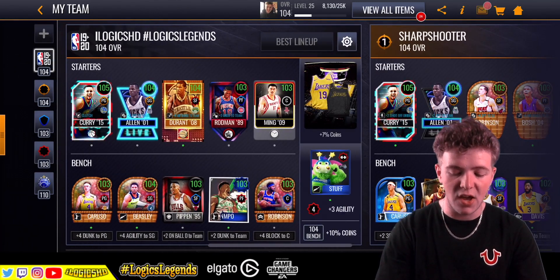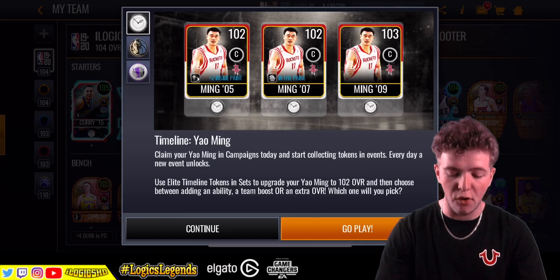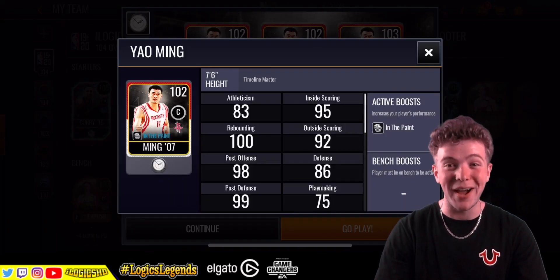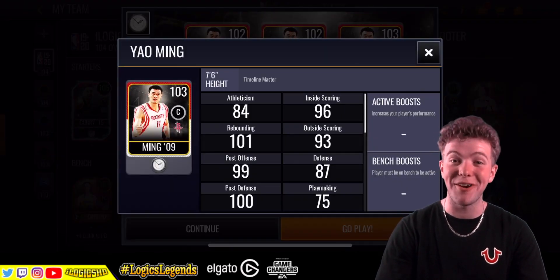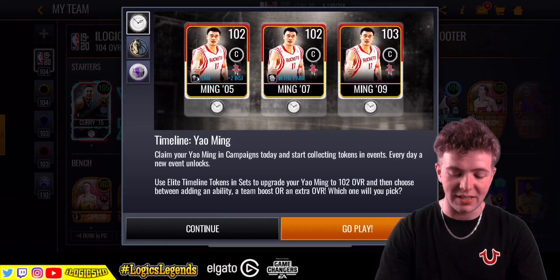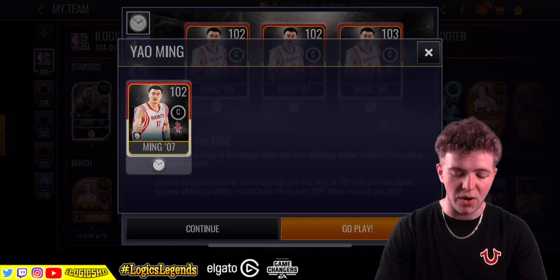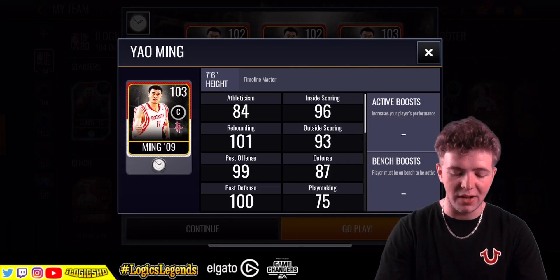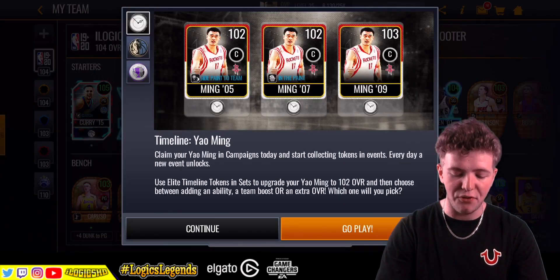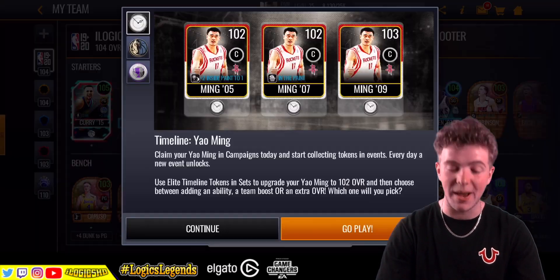There were three different styles we could have gone for: the 102 overall with the active boost, the 102 overall with the in-the-paint ability — but we didn't play about it and went for the 103 overall. There is a stat difference: flexism up by one, inside scoring up by one, rebounding up by one, outside scoring at 93, that's 92 up by one. So you can definitely see some statistical differences there, which is good.